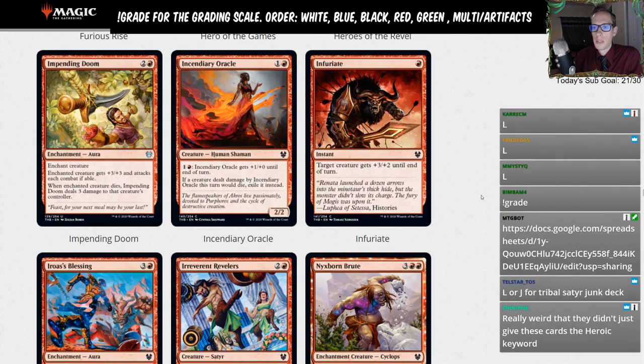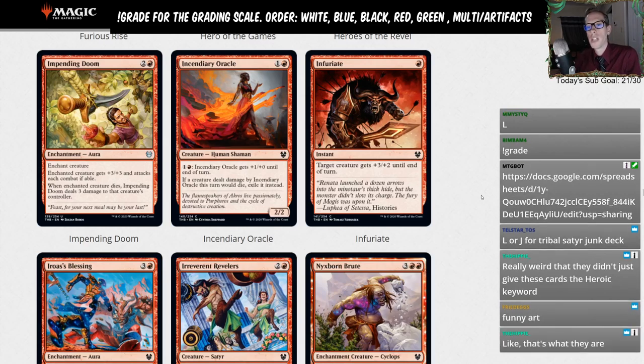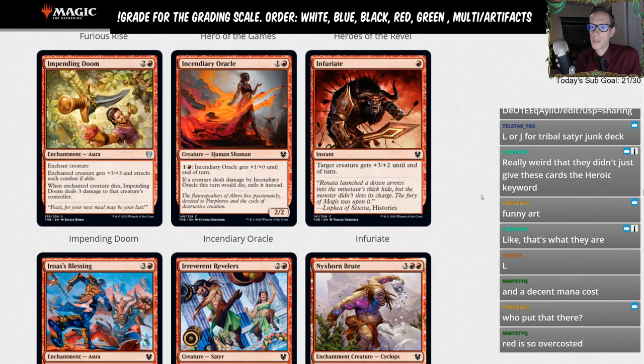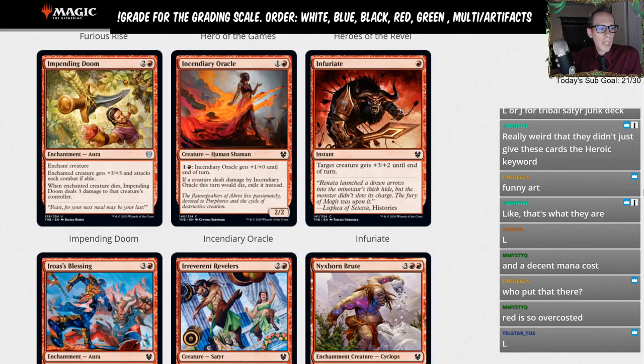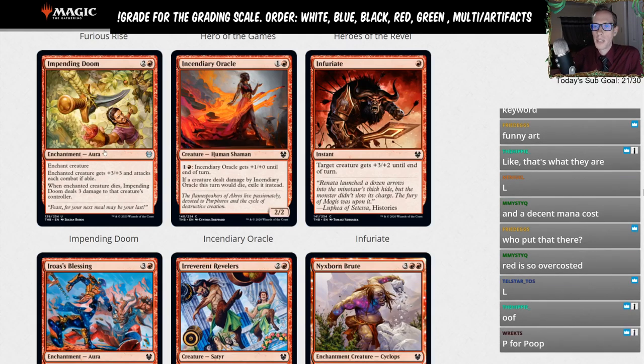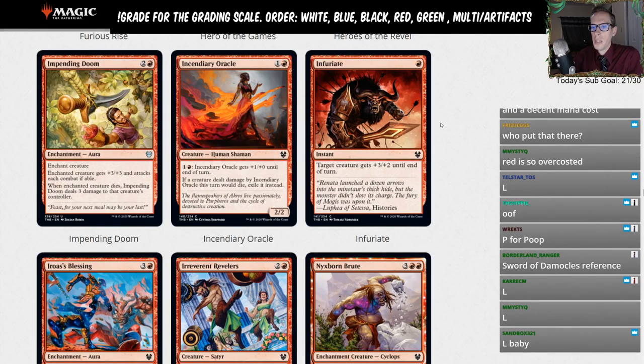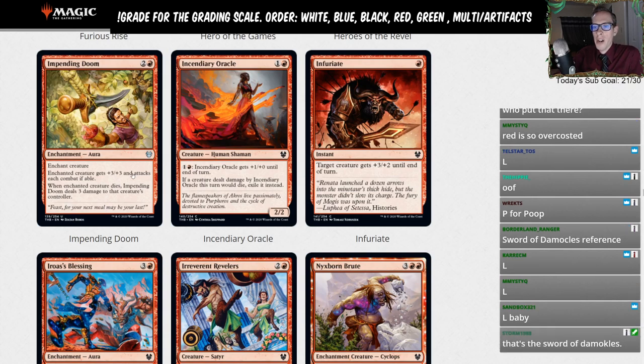Impending Doom — two and a red enchantment aura. Enchanted creature gets plus-three plus-three and attacks each combat if able. Whenever the enchanted creature dies, Impending Doom deals three damage to that creature's controller. Just another L. The best case scenario is you play this on your opponent's very small creature, they attack into you, you block it, it dies, and it does three to them. Or you put it on your own small creature as a pump spell, but that's not really what we're doing in Magic these days.